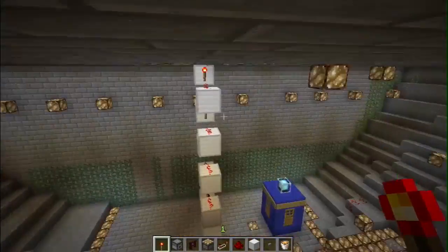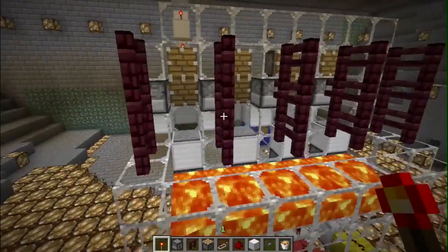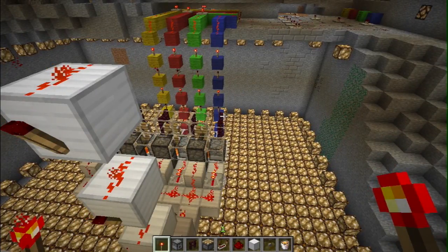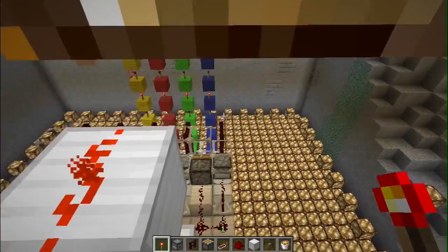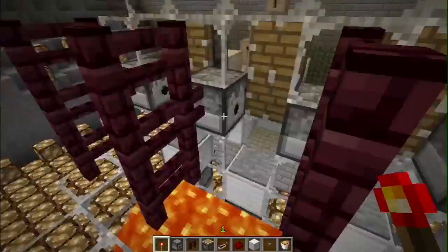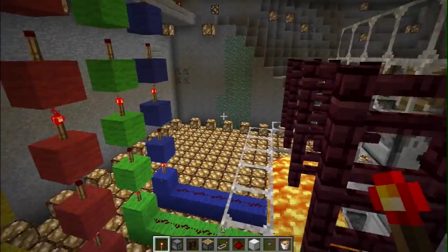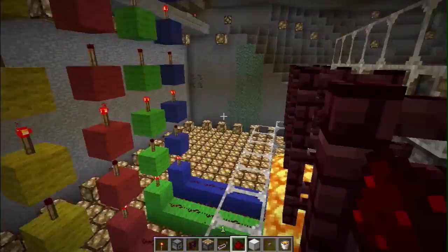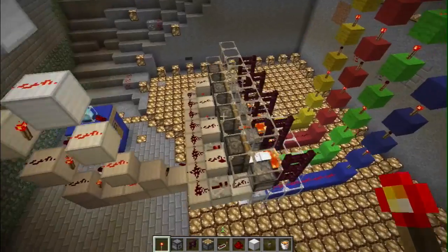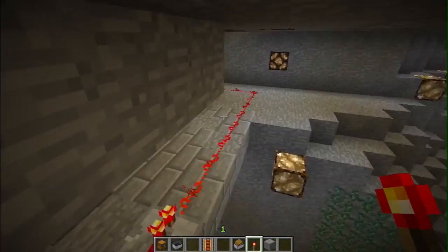Now I've taken the signal from the top and transferred it all the way down and across. What should happen now is we go up here, press the button, signal goes down and does its job. All we need to do now is put in the sheepies. That's it, it is done. Let's try again - hit the button, out pops the sheep!